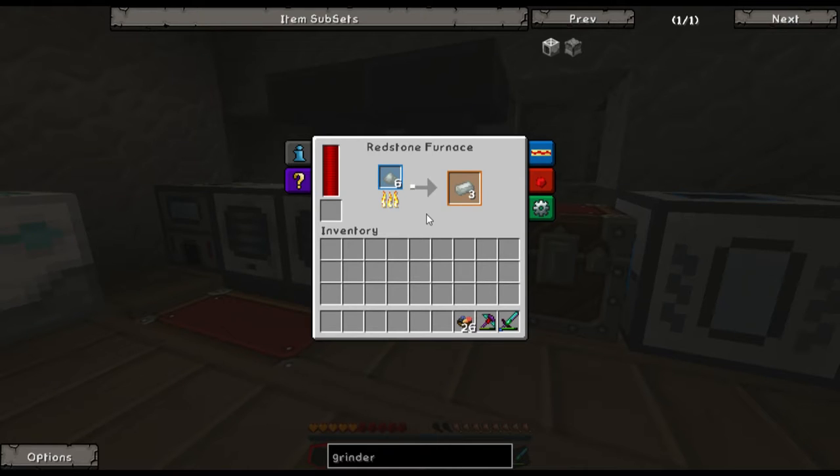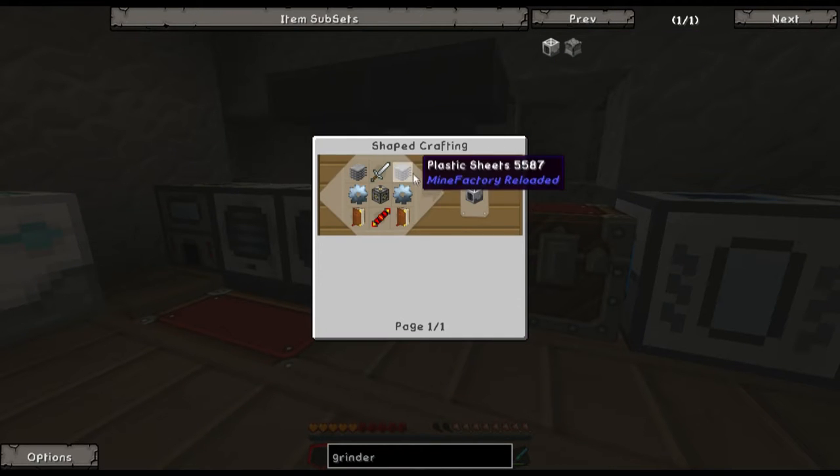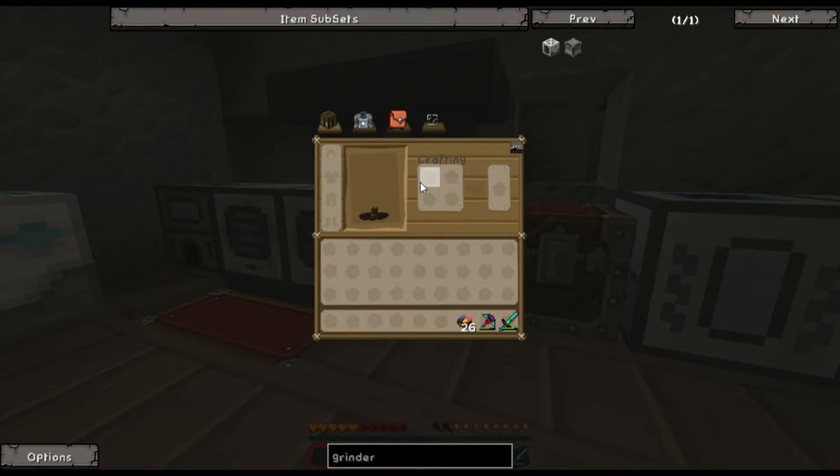This is the crafting recipe right here. If you go to Too Many Items and type in 'grinder' down below, you'll see all the materials you need to make the actual grinder. If you need to see how to make one of the items, click on that item and it shows you how to make it.